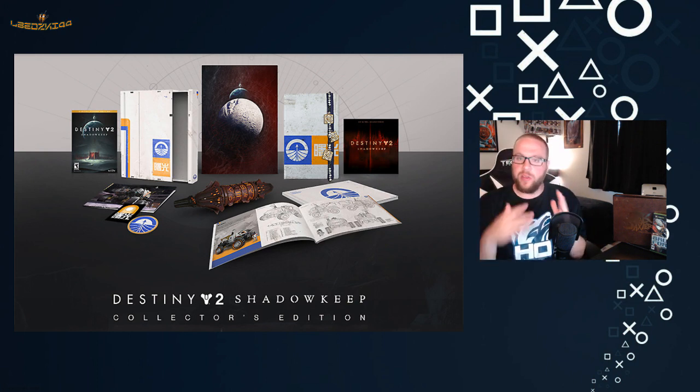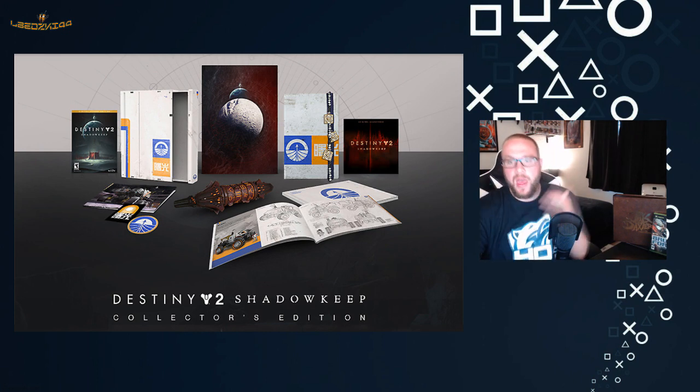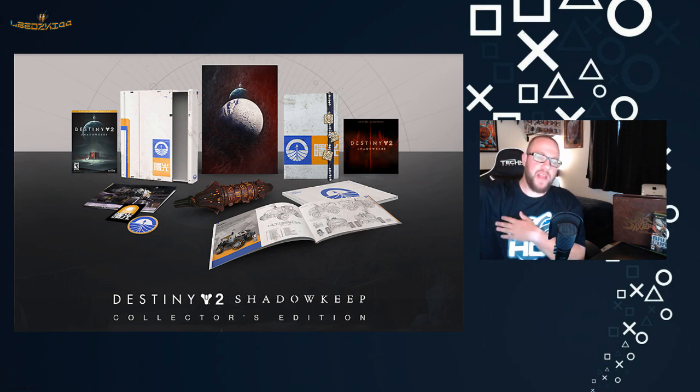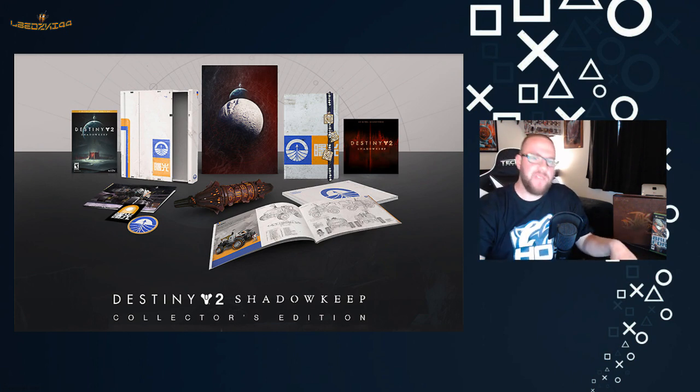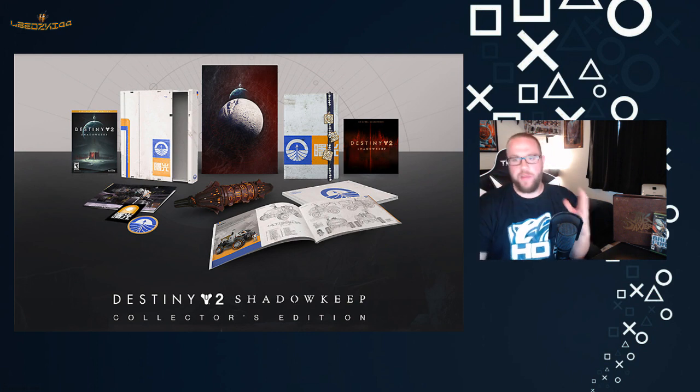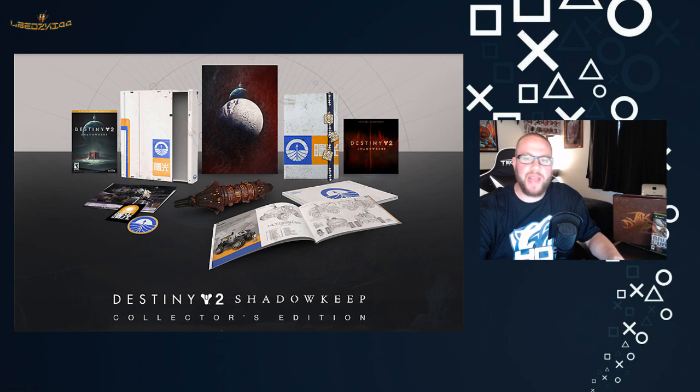The Shadowkeep Collector's Edition, from what I've seen, I'll go through what you get. If you want the edition with the game, it's $150. This comes with the Deluxe Edition, which is basically Destiny 2 and everything that's come out for Destiny 2, plus the new Shadowkeep expansion. The expansion by itself costs $35, so if you already have Destiny 2 and all the expansions, you can get that in the PSN store, Xbox Marketplace, or wherever you're playing.